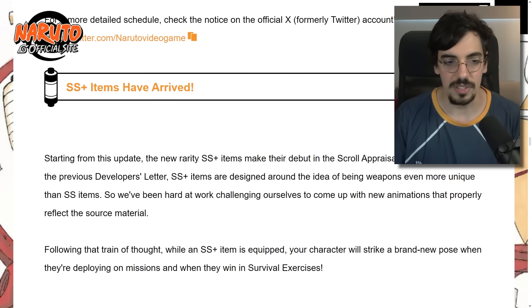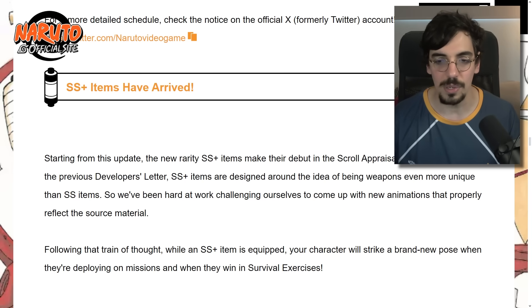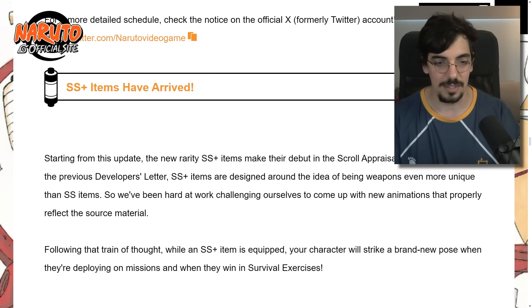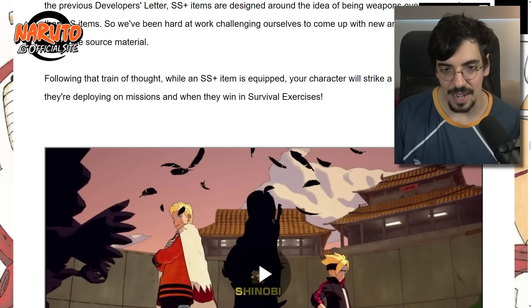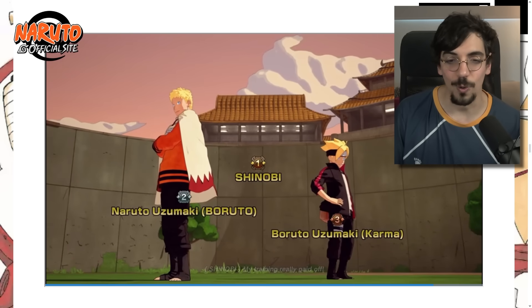SS Plus items have arrived. Starting from this update, there's a new rarity — SS Plus — designed around being weapons even more unique than SS items, with new animations that properly reflect the source material. While an SS Plus item is equipped, your character will strike a brand new pose when deploying on missions and when winning in survival exercises. It's custom intros and outros — mostly cosmetic, though it is tied to a weapon, so there are pay-to-win arguments there.